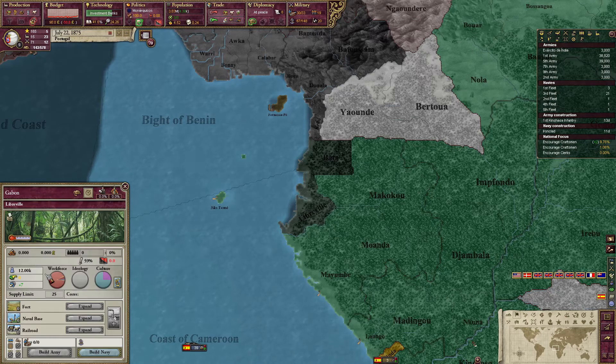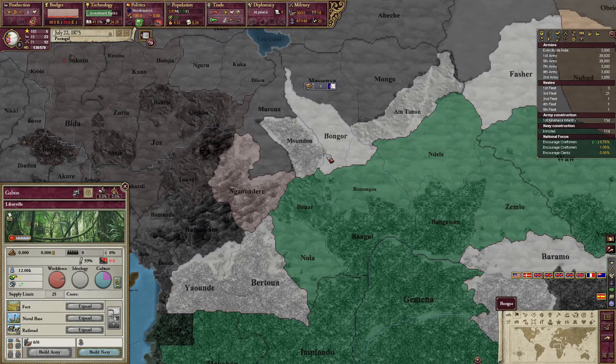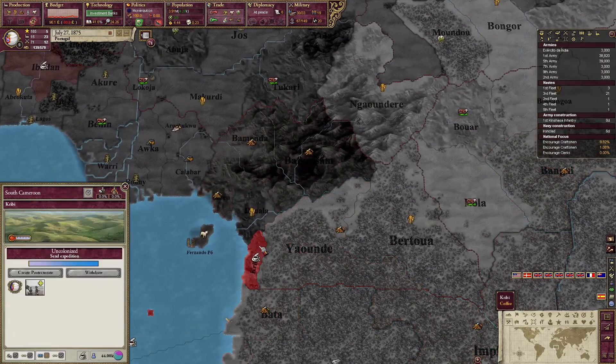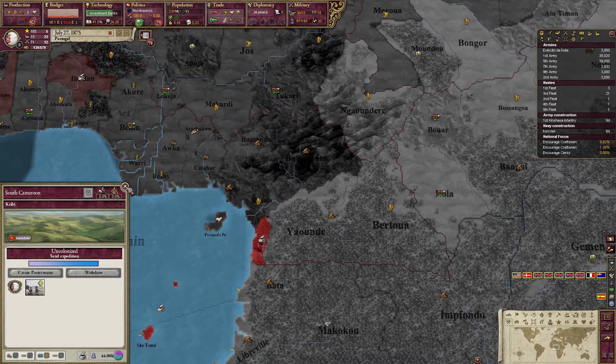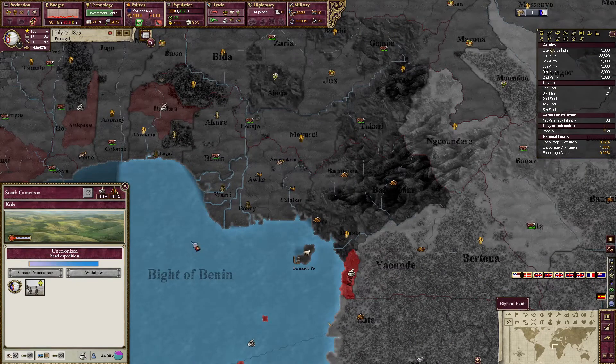We can create a protectorate in Yvonne. Let's go with a colonial province. Now, is this something I want to go for? I like the coffee — coffee's always good to have. Lumber is not bad either. At least if I have to make some lumber factories, I'll be buying the materials from my own market as opposed to the world market, so I think that would save me money. Do I want to go for South Cameroon yet? I think I do want to sneak up here towards this coal.